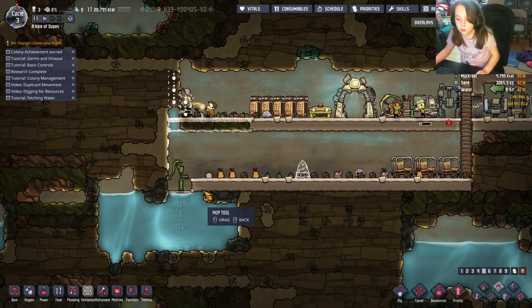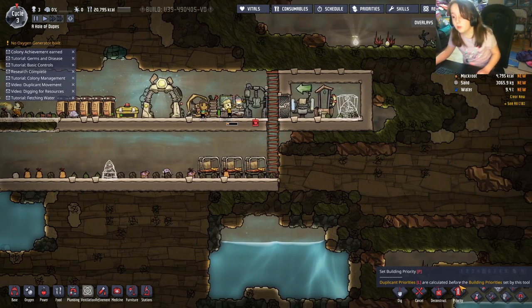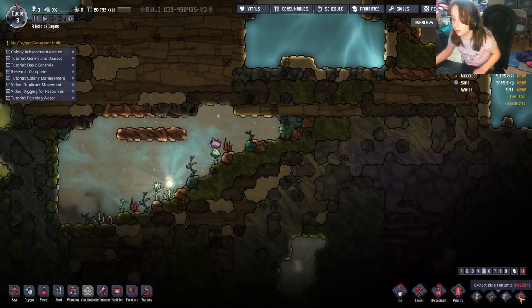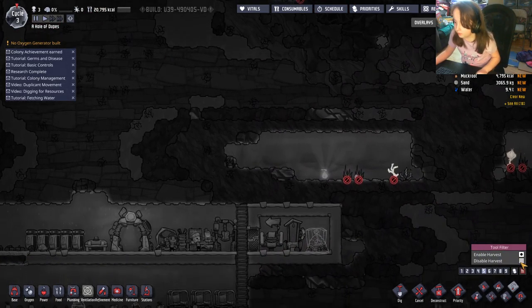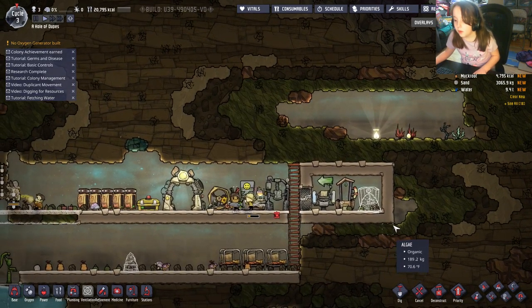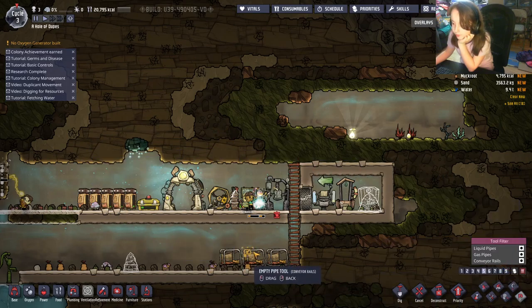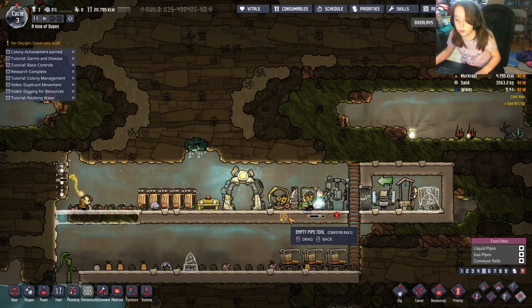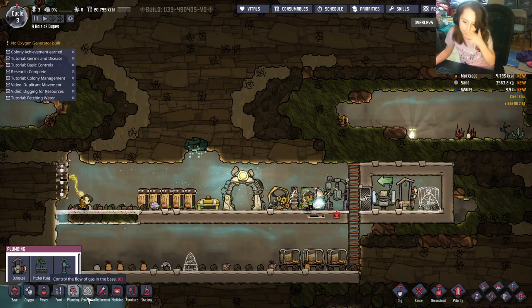Mop cleans up liquid spills on the floor — for example if you didn't get the bathrooms up quick enough, your duplicates will have to go to the bathroom on the floor and you'll have to mop it up. Harvest Plants determines whether duplicates can harvest them or not. And there's Extract Pipe Contents, which requires a certain skill and lets you extract pipe contents — you'll eventually unlock pipes and ventilation.